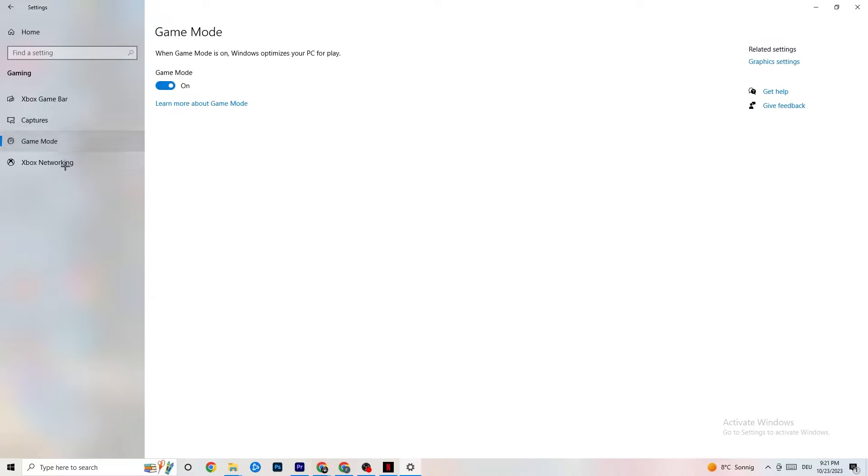Hit Game Mode — this one is a little tricky. I can't tell you whether to turn it on or off; you need to check it for yourself. Turn it on, try your game, then try it off and see which works better. Once you're finished, go back to the main Settings.